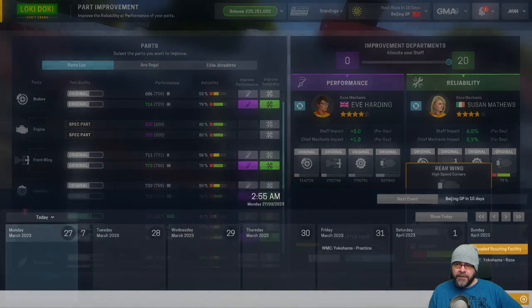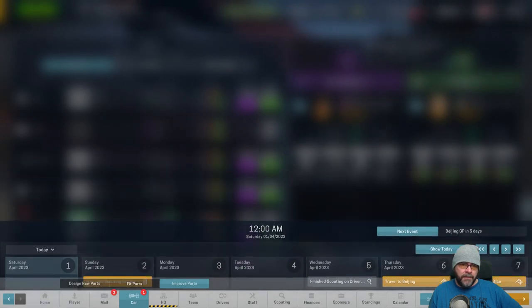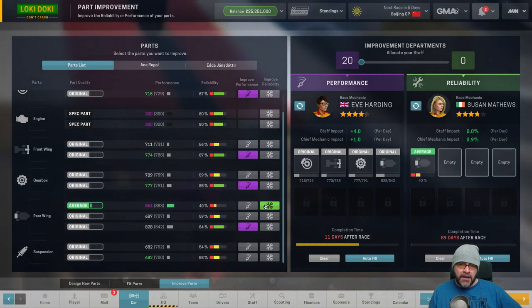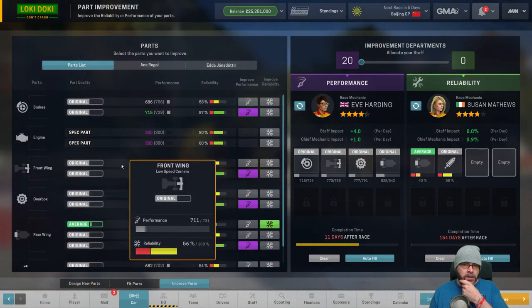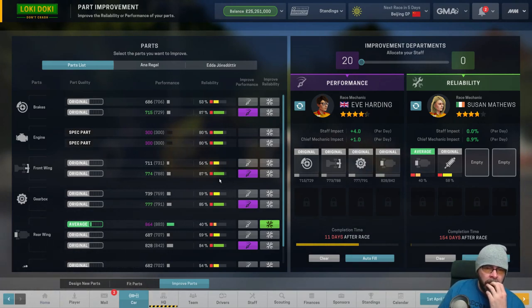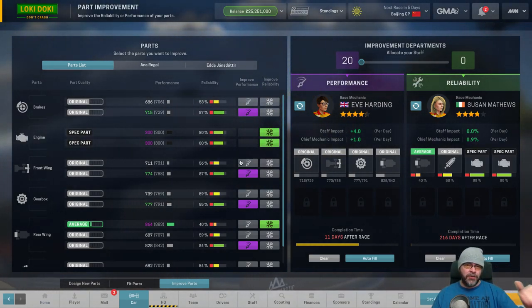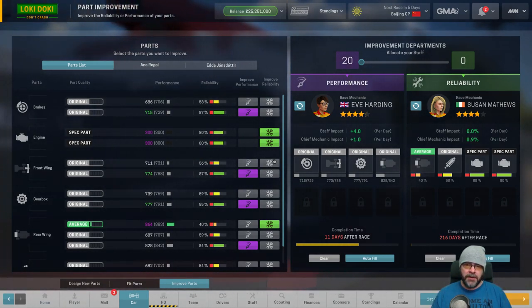We'll just get this up to speed first and then we'll start working on the new part. We might be doing a little weight stripping - I only find 80% is needed and that goes on there. I'll get those two parts because I'm going to replace pretty much all these parts. There's no point working on the reliability, we're just going to replace each one.